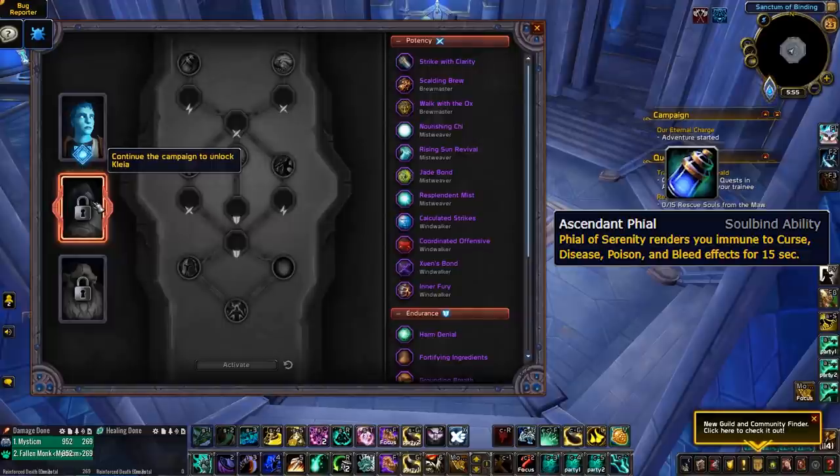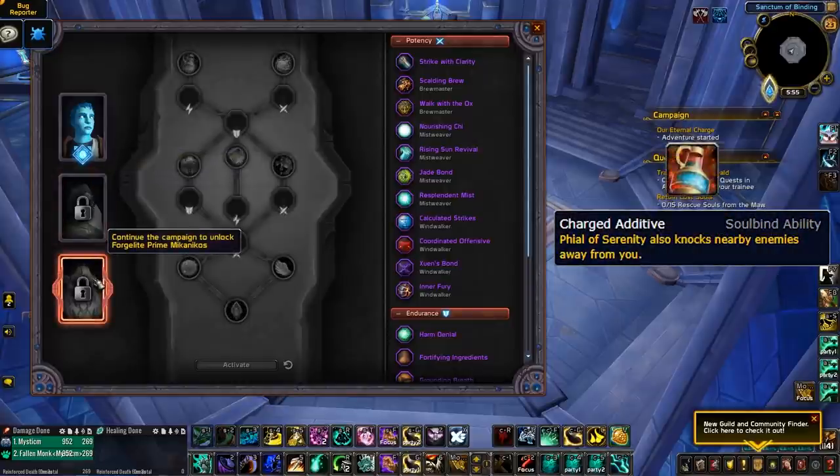Next, we have Klaia, who can give you Ascendant Vial. This makes your vials render you immune to Curse, Disease, Poison and Bleed effects for 15 seconds and could prove to be very strong against several specs including Rogues, Ferals and perhaps Warlocks and DKs. So, if you want a way to counter these classes in non-rated PvP, this could be the answer. Finally, we have Forge Light Prime Mechanikos, who comes with two interesting abilities. Charged Additive makes your Vial of Serenity also knock nearby enemies away from you. Obviously, this would be most fun on Z-axis maps, but again, this is all contingent on these vials being enabled in rated PvP. Still though, if you're more interested in World PvP and Random Battlegrounds, you could definitely have a lot of fun with this ability.